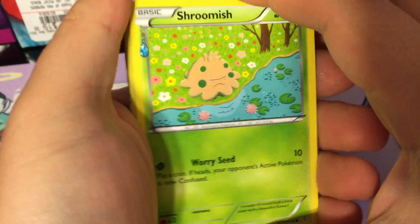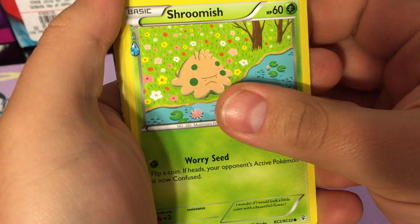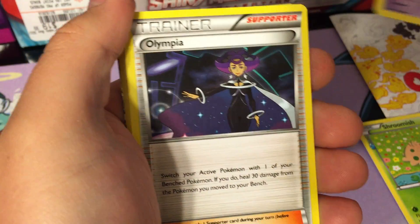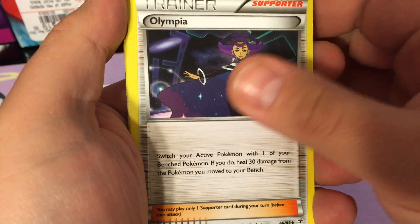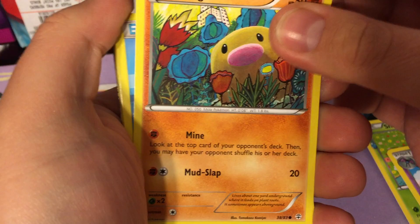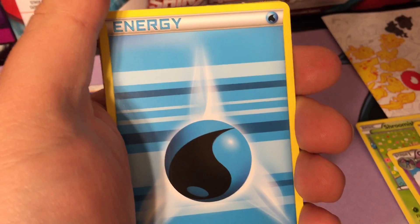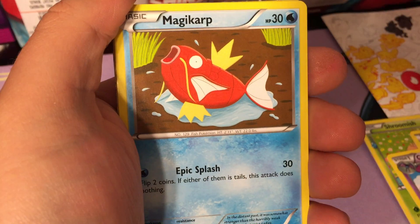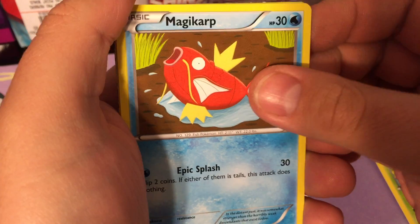Okay, we have a Shroomish, a Golbat, an Olympia, another Diglett. I saw something shiny back there, guys. A water energy, Magikarp - I love Magikarp by the way.